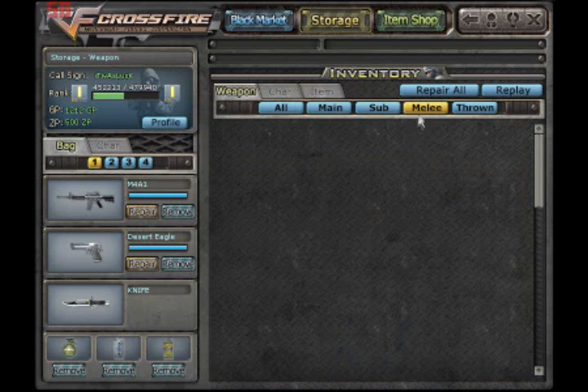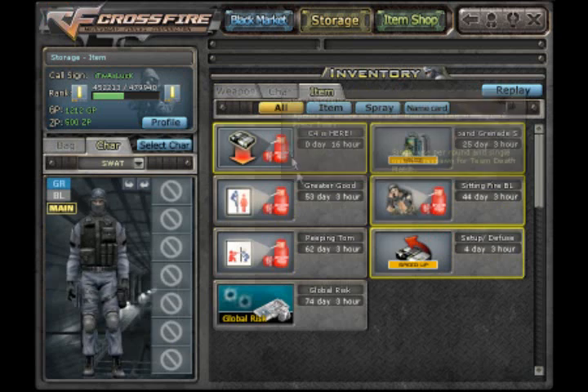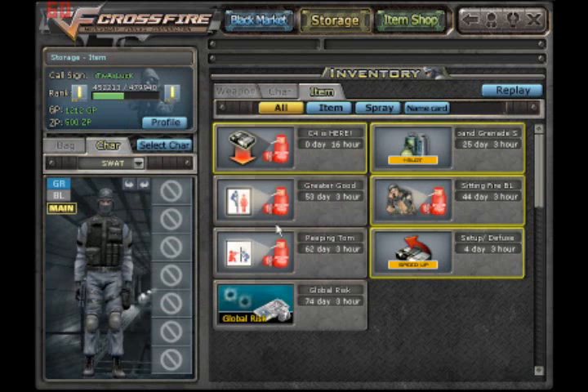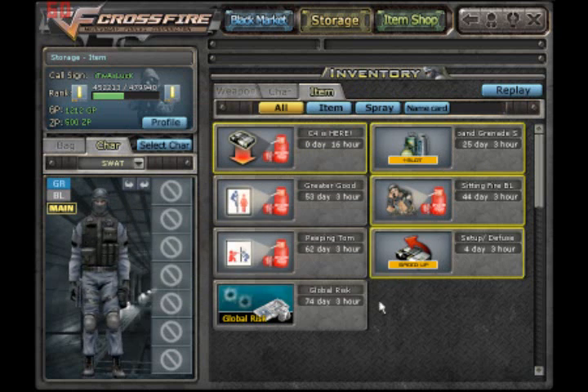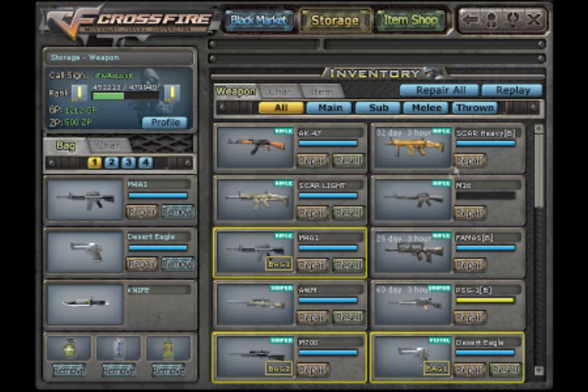You can set your main, your sub, and melee. For items, I wouldn't recommend buying any. I got these from the black market, except for Expand Grenade and Quick Defuse. Those are the only ones really worth buying, and only if you play Search and Destroy ghost mode.